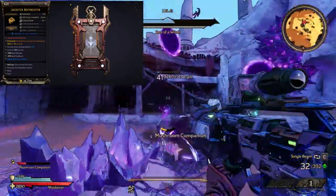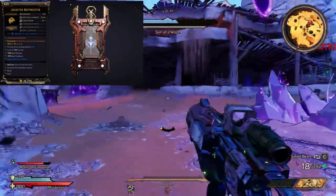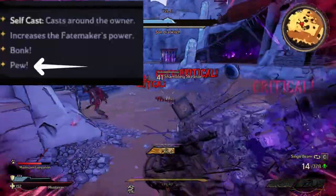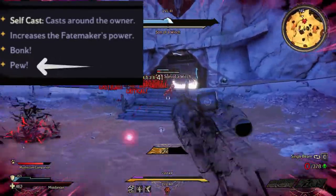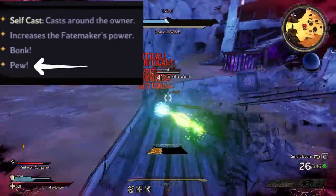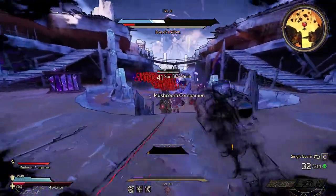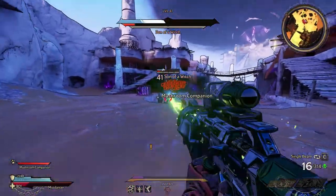For the honorable mentions, I'd recommend getting a Buff Meister as well. This will greatly help your damage output, but only if the bottom of the description says 'pew' — this means you get increased fire rate, handling, and accuracy for your gun. This is a world drop, so just run the chaos chamber for the spell buff.